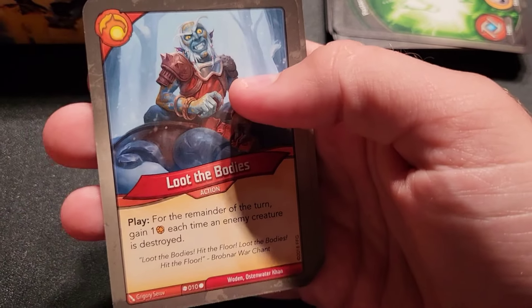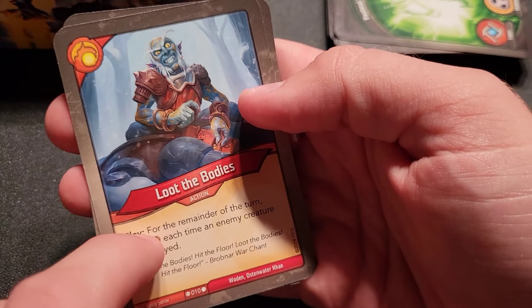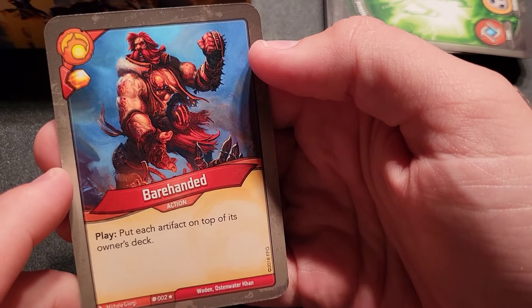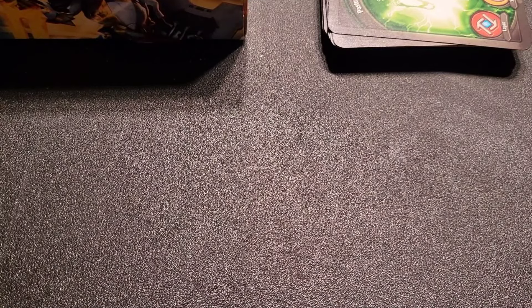Loot the Bodies — for the remainder of the turn, gain one amber each time an enemy creature is destroyed; not tied to fighting, so it's pretty awesome — combo with Punch and the Javelin. Bare-Handed — play, put each artifact on top of its owner's deck. That's a rare. Overall a strange deck — Neutron Shark is great control, Brobnar is decent at fighting but sparse, Untamed is uncertain, and the Logos section is actually the strongest part. Two Mushroom Men are notable.